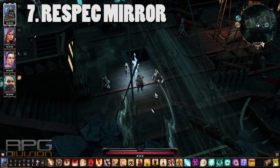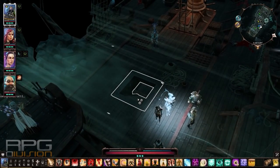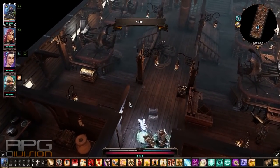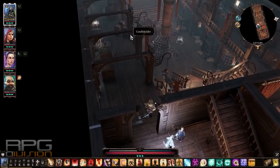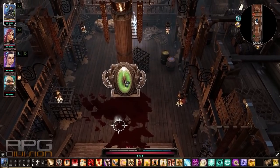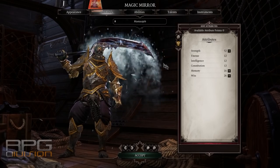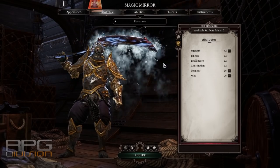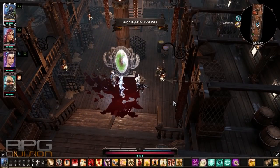When you get to Lady Vengeance and complete the Lady of War quest after Fort Joy and Hollow Marshes, you'll have the option to respec your character whenever you want — and that goes for every other party member as well. The mirror where you can respec is located at the lowest deck of the Lady Vengeance ship. You can use this as many times as you want to test out builds, switch things if you don't like them, and much more. It has unlimited uses, so go crazy.